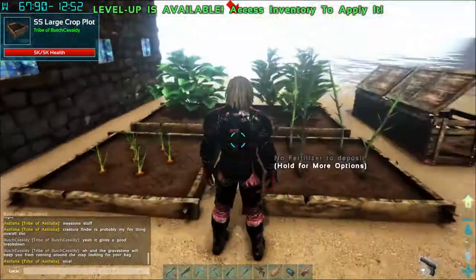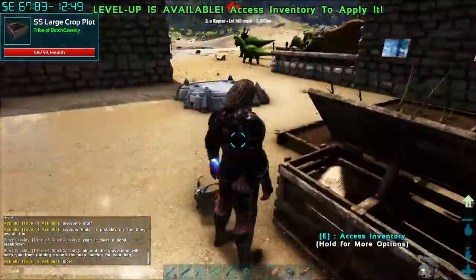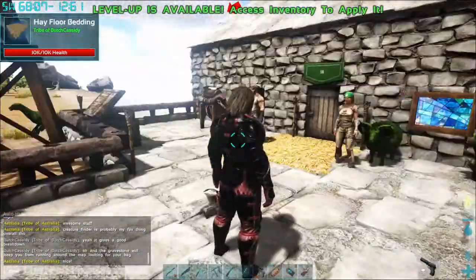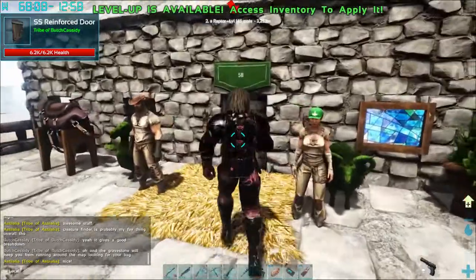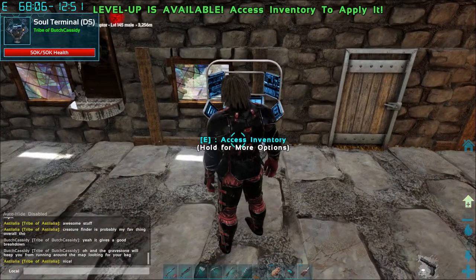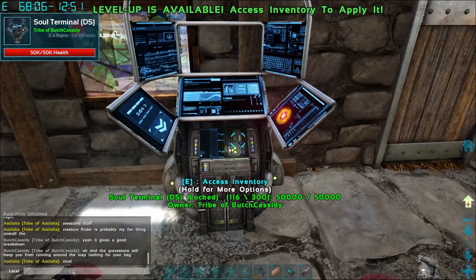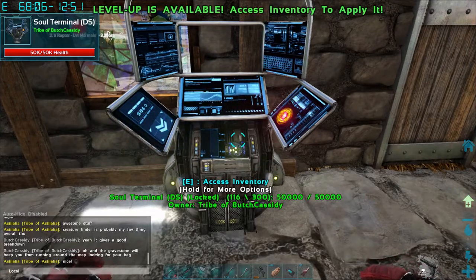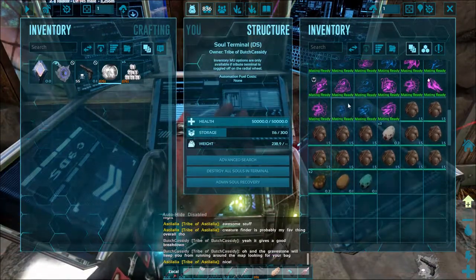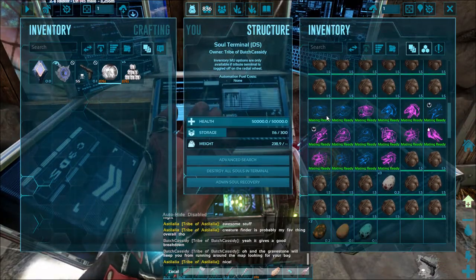I still use my regular farm from earlier in the series — haven't abandoned it, it's a must. Now I'm going to take you into B's kibble farm — it should say B's kibble farm but the sign is what it is. In here I have my soil catcher; it keeps all my dinos. If you've watched a previous video, it explained the soil catcher and how important it is to taming — it's basically a taming buddy. It can incubate eggs, hold eggs, and I put all my kibble dinos in here to get the eggs I need.